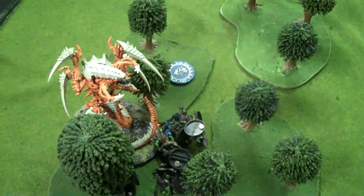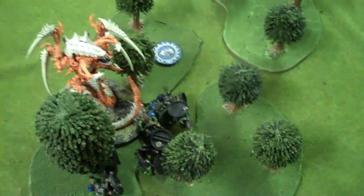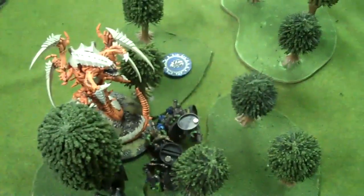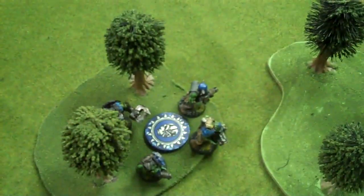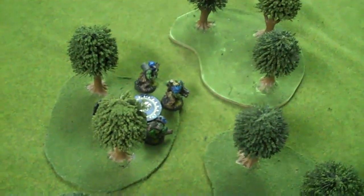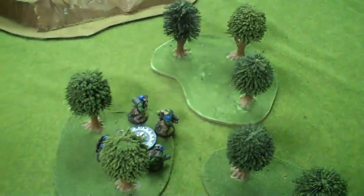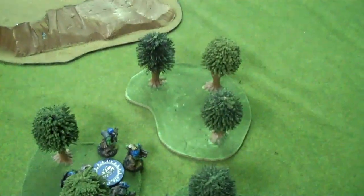Turn six — the Orks shot and killed the Trigon that was right there. He's going to charge because he's got Rage — he's in a feeding frenzy and unmounted, which is bad news. Bottom of turn six: the Trigon charged in. The Boys managed to do four wounds to him, so he's down to two, but he still won combat. We rolled and got a turn seven. The Orks defeated the Trigon, claimed their objective, and secured the draw. All hail the green and orange Xenos!